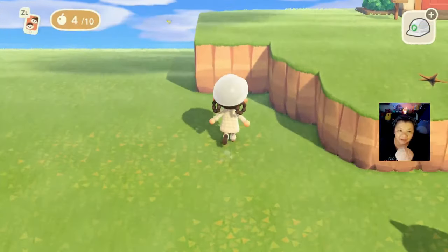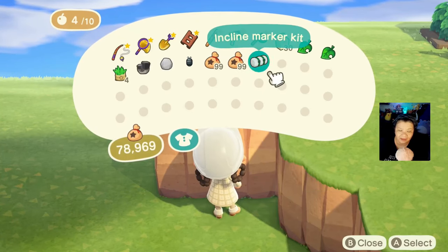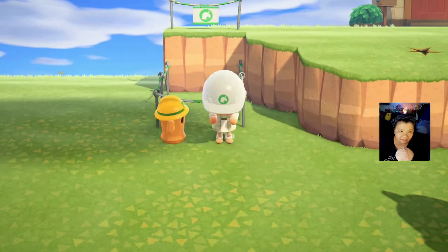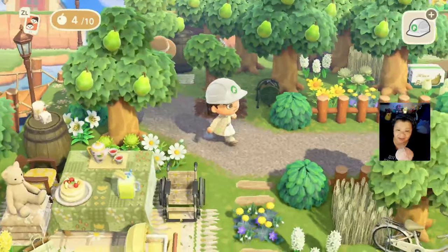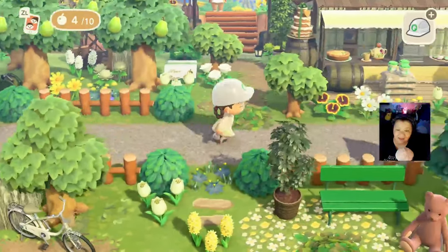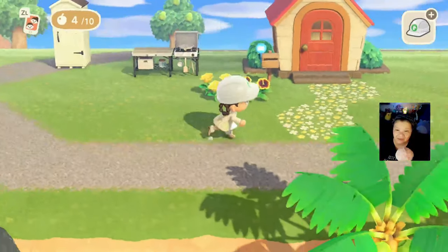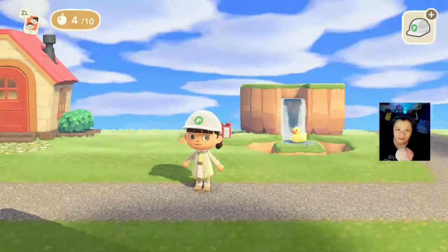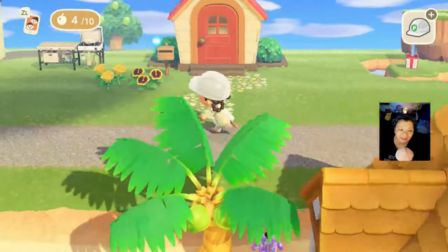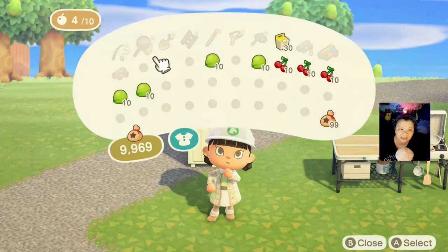Alright, we've got things going. We're gonna place this incline right here. We have that coming tomorrow, which is fantastic, and then we have our little guy's house set up over here looking super cute with his little ducky pond that we're going to decorate on stream.